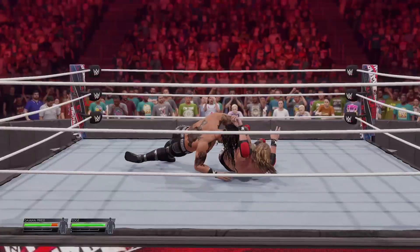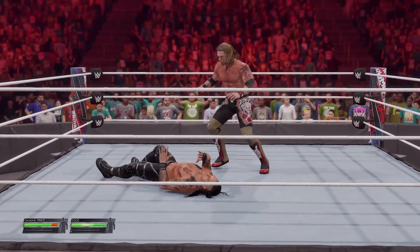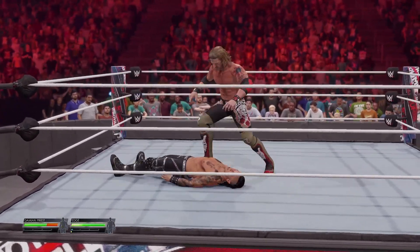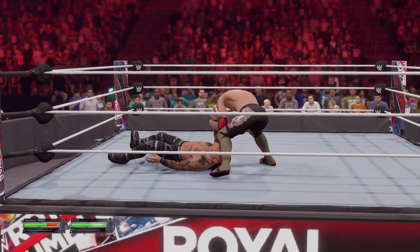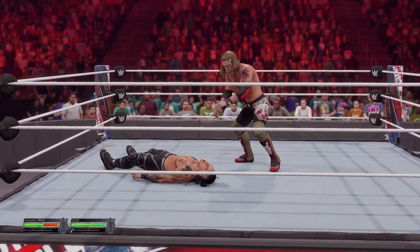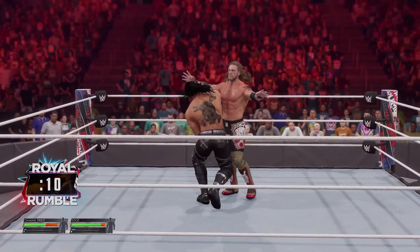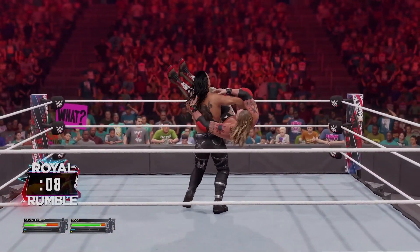Remember the rules — you're eliminated when you go over the top rope and both of your feet hit the floor. These first two superstars have their work cut out for them tonight. Definitely not an enviable position to be in, but ideally they're gonna have a long night ahead of them.